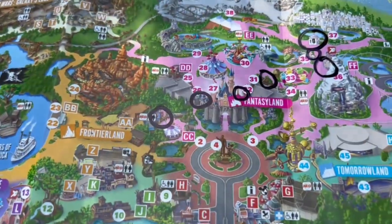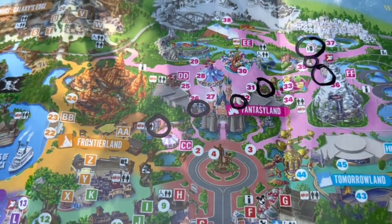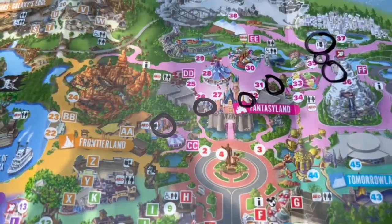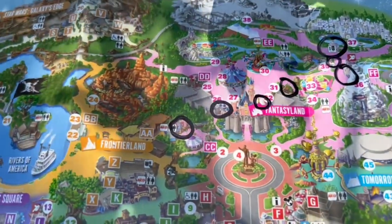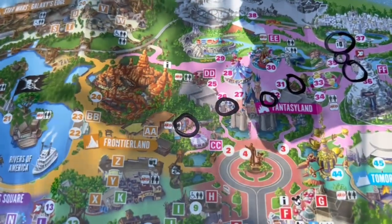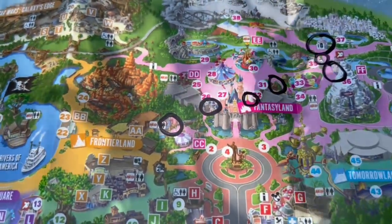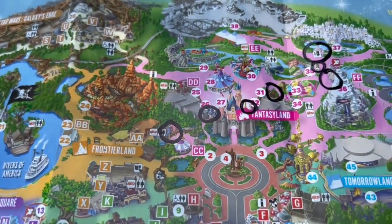Our seventh and final board in Fantasyland: if you go to the left of the castle and go into Fantasy Fair, there's a place called Fairytale Treasures. There are some photo ops in there and a few little gifts, so make sure you check out the area as well.